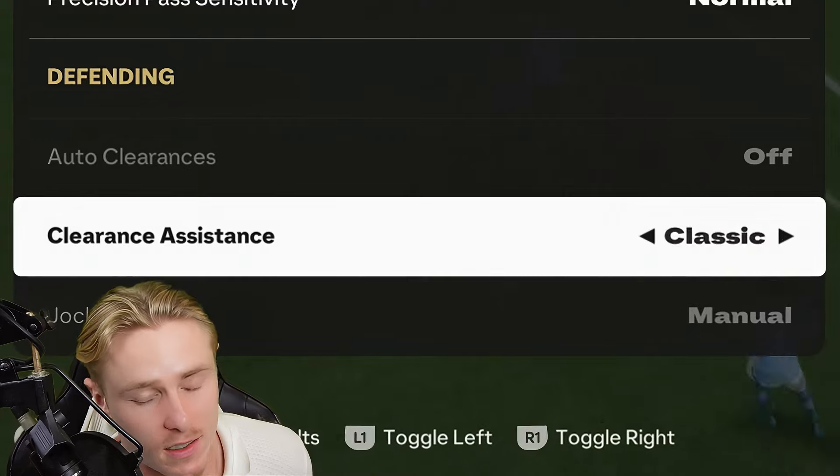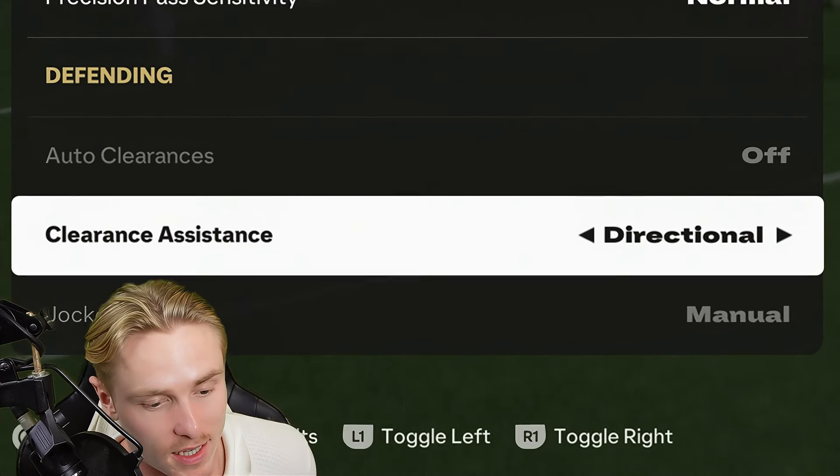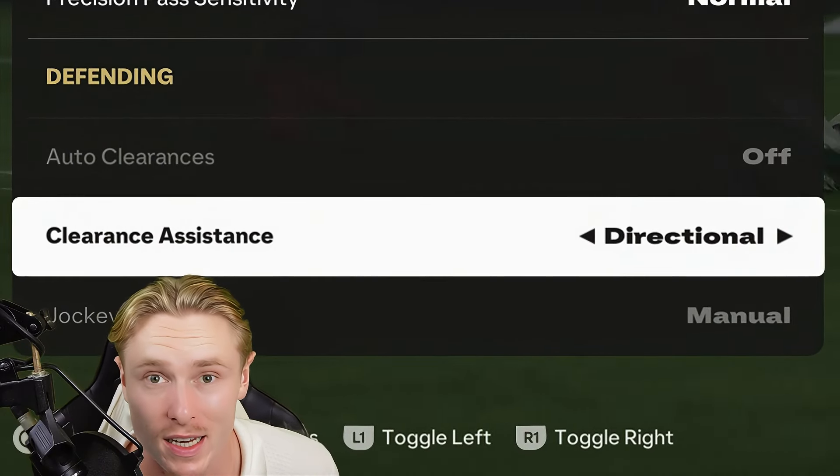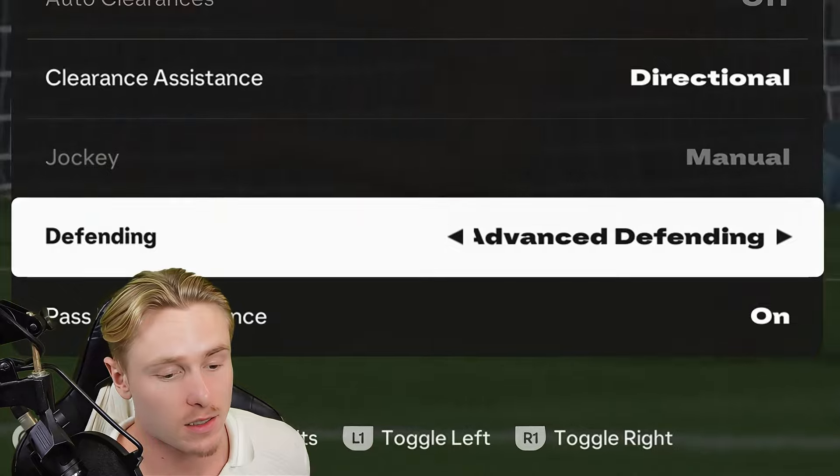Moving on to defending — clearance assistance is set to directional. If it's not on directional and is on classic, pressing the clear button will clear it to wherever the game thinks, not where you're pointing with the left stick.